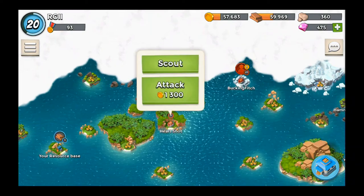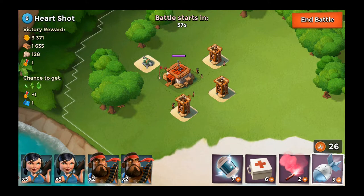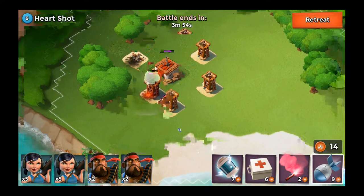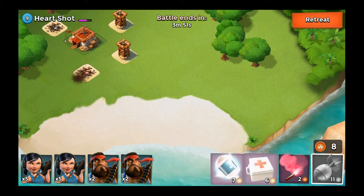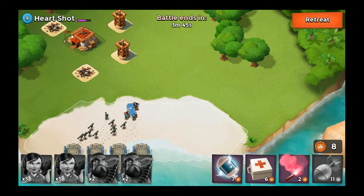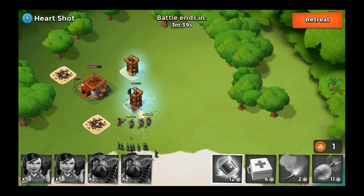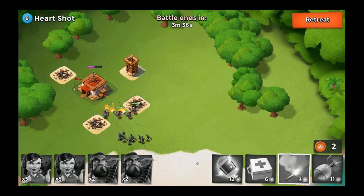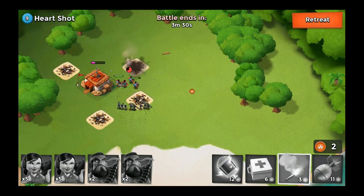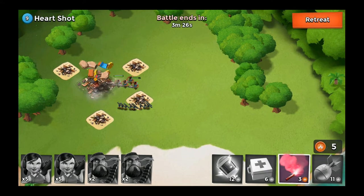We got Heart Shot here, let's go ahead and attack this. I'm thinking the cannon in the back could be an issue — I'll take that out. Can I two-shot it? Yes I can. Let's send in our heavies and zookas. I'll shock them so they can take things out pretty easily. They need to head for that sniper tower — should be a quick and easy takeout. We'll take out the HQ real quick and get this base back. No casualties, so that's good.